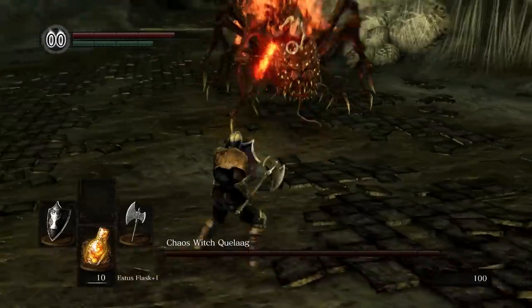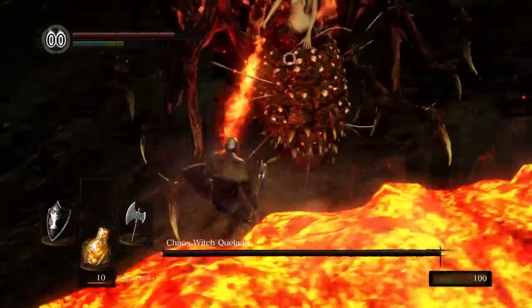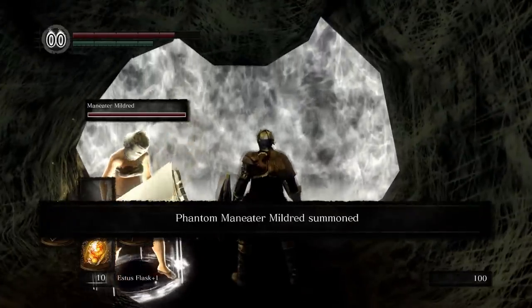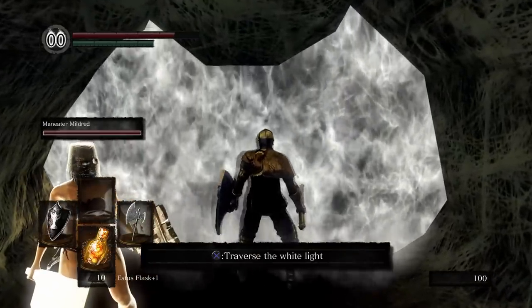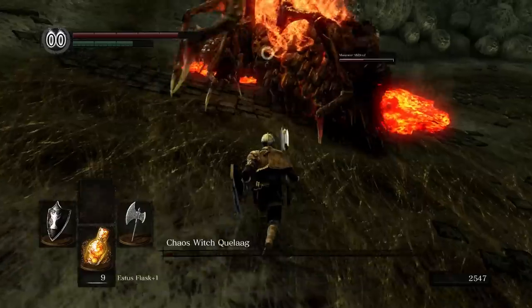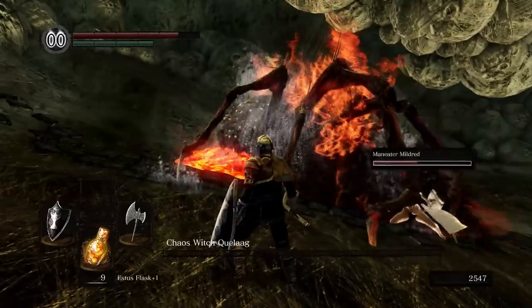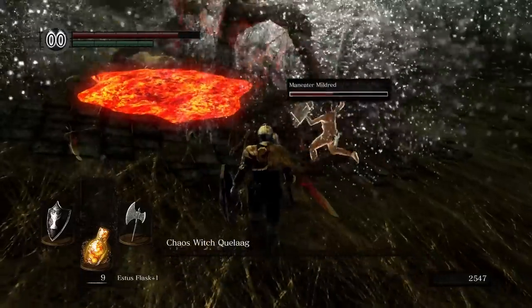Quelaag is a really fun boss fight. She's very aggressive and spits lava onto the floor, but summoning Maneater Mildred — a crazy bitch with two giant cleavers — helps draw the aggro off me. I died once during this boss fight; her AoE magic blast is no joke. But I eventually took her down and rang the second bell of awakening.